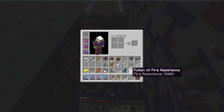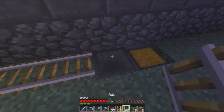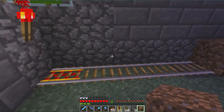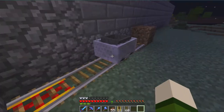Let me see. Chest right there. Hopper goes into chest. Rail goes on top. That goes there. And then minecart with hopper. And then blast off.